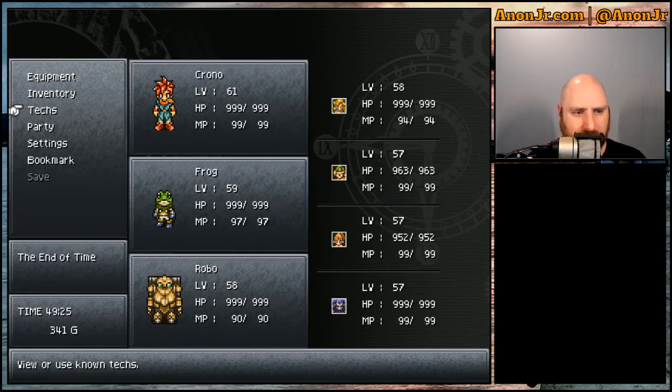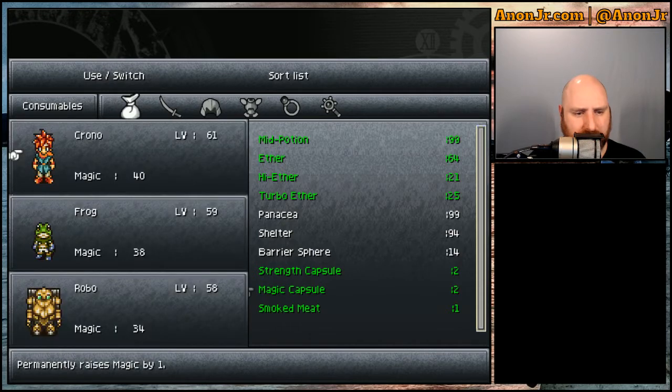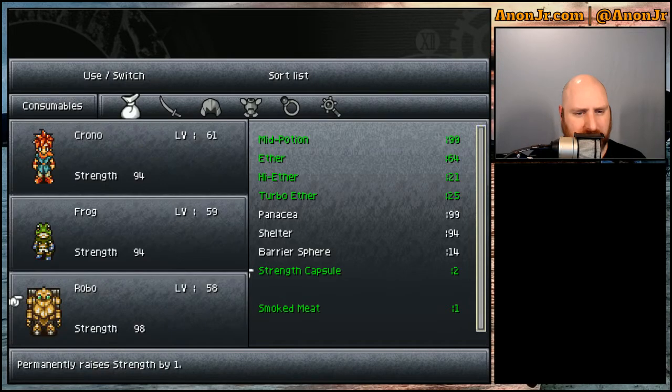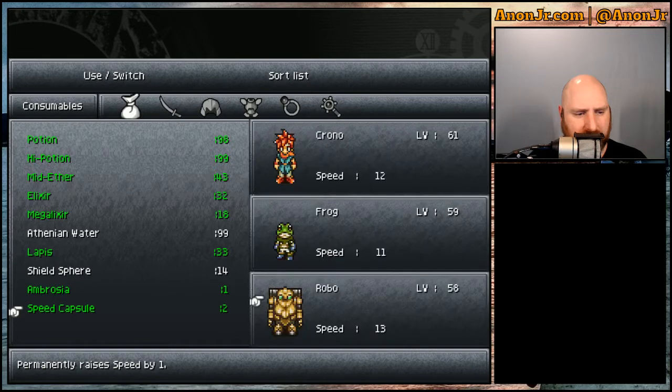They'll be useful. The other thing I want to do is use some stat capsules. I've got magic capsules — 40, 38, 34 — I want to bump those up. Checking strength: 94, 94, 98 — none of those guys needed that, I'll save it for later. And speed: 12, 11, 13 — let's go ahead and bump that up.